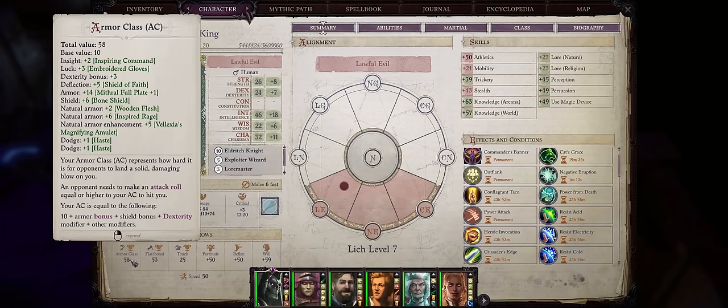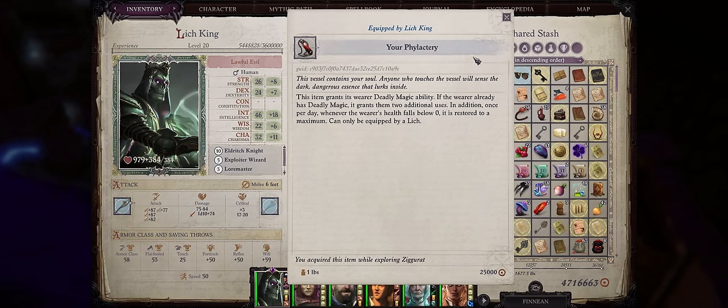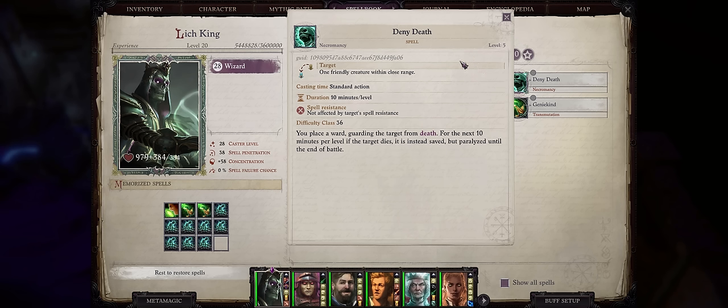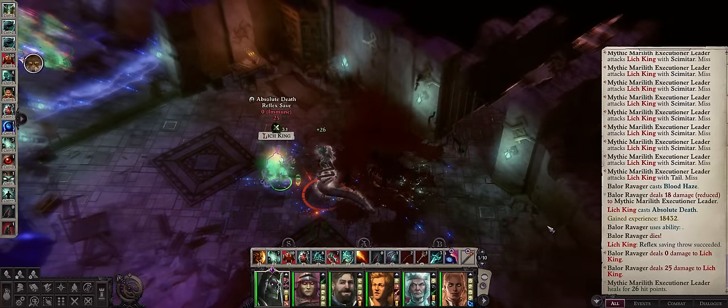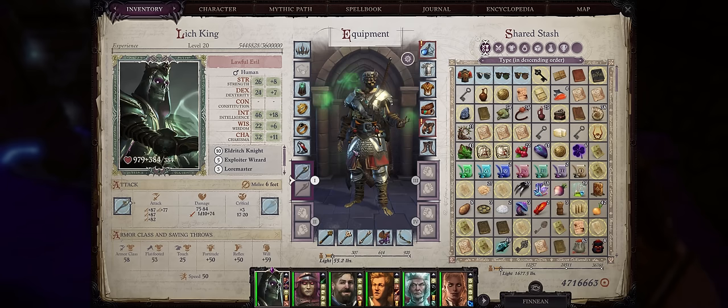We don't really have high armor class, but it doesn't matter because we have the ultimate hit points value possible, even a phylactery to bring us back from death, and of course a very thematic spell to actually deny death. So honestly, you really aren't going to be dying with our Immortal Lich King, as Liches should be. Lastly, a lot of powerful saves, and all of the nice undead immunities that can be added even to your human party members. To put it simply, this is a very sustainable build, capable of high damage while regenerating hit points and building up your defenses at the same time.